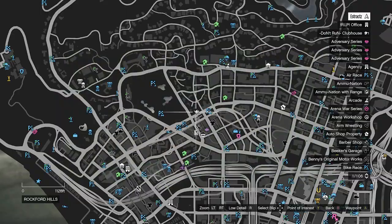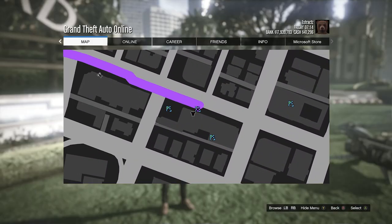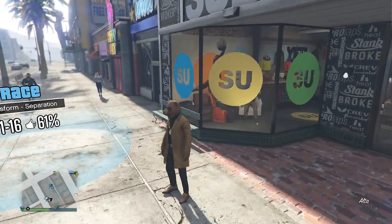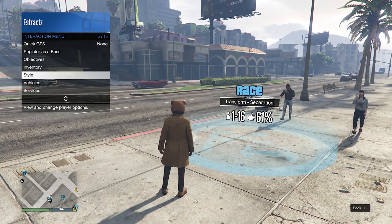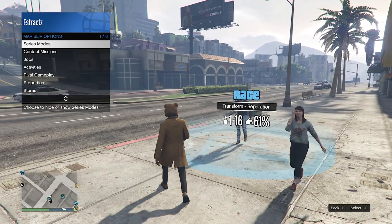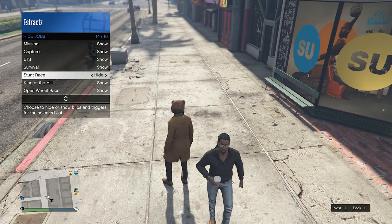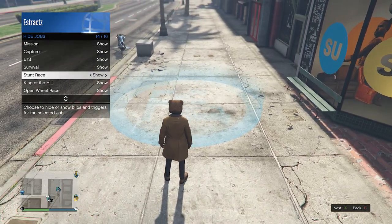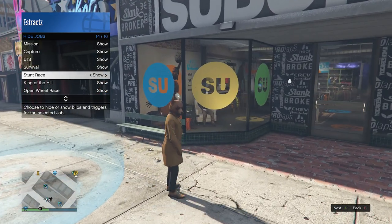To get the tan joggers, go to the clothing store next to this stunt race. If you don't see the stunt race, pull up your interaction menu, scroll down to map blimp options on slot eight, go to jobs on slot three, scroll down to stunt race, and if it says hide, press right on the d-pad once to set it to show — you'll then see it right next to the clothing store.